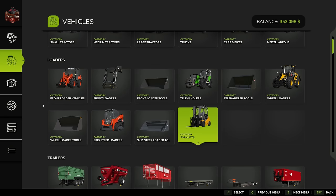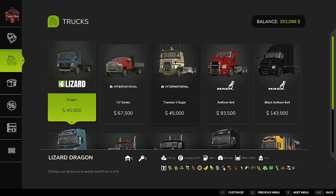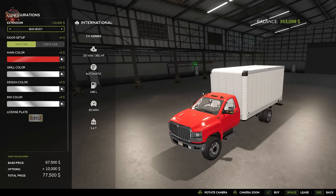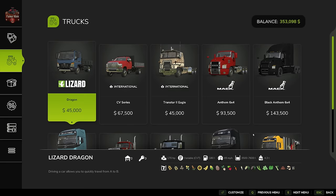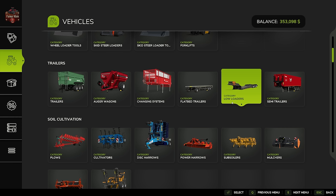You'll also need a way of picking up pallets from the greenhouses, so you'll need a loader — in this video we'll use a forklift, specifically the EFGS50. You'll also need a way to transport those pallets, using something like a CV flatbed in flatbed or box body configuration, the Lizard Dragon, or a trailer from the flatbed or low loaders category.